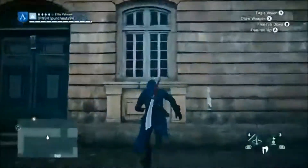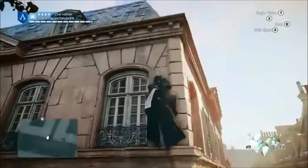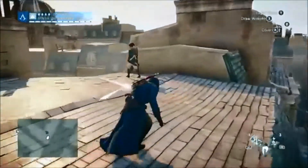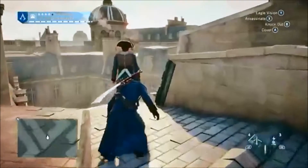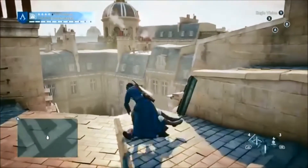The kill animation fits where you are facing the target. If Arno is behind a guy he stabs him from behind, on the side he stabs the neck, and in front he stabs the chest. There's more variation for different angles, and it's also really cool how Arno can assassinate someone while he is moving.